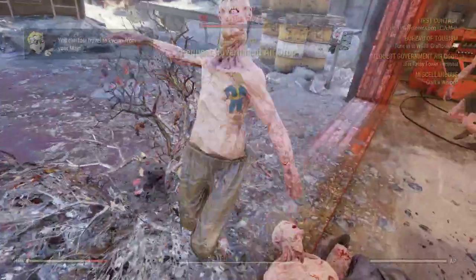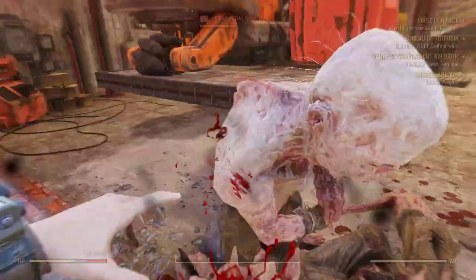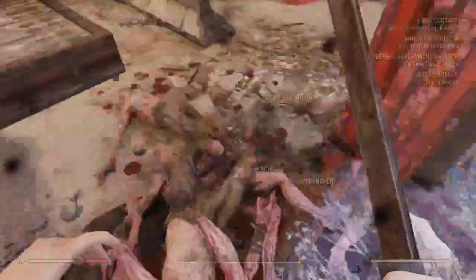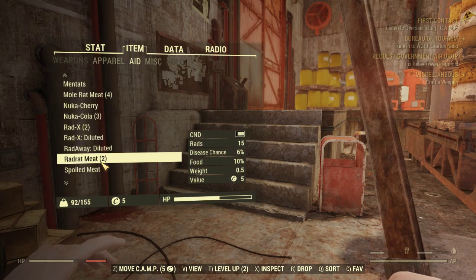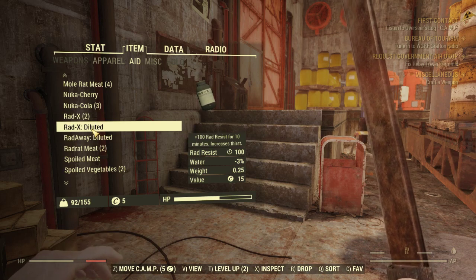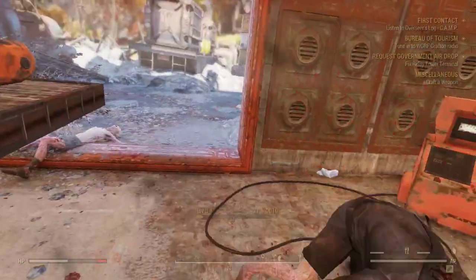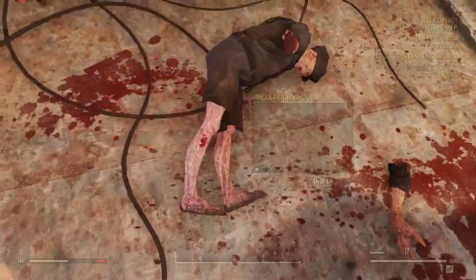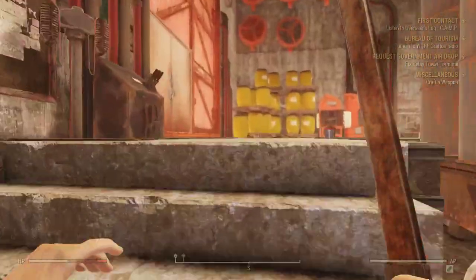At least they have stuff on them — just junk, nothing of use. Brain fungus. Finally some caps — I finally have some money. Already pilfered that one. 'Tune in, listen to Overseer's log, Appalachia.' Ooh, chemistry — I could make some chems of a certain variety, wink wink nudge nudge. Apparently one of the quests is to build a weapon — I'm not even sure I have the tools for that.